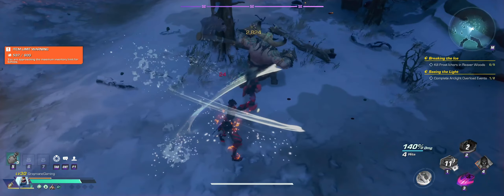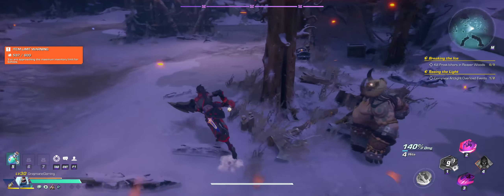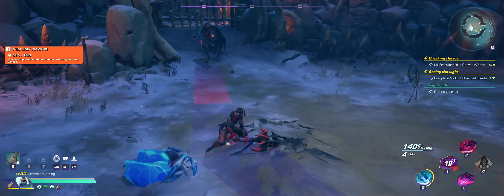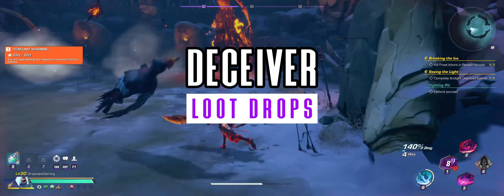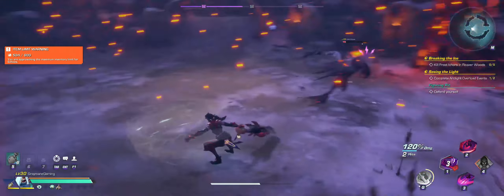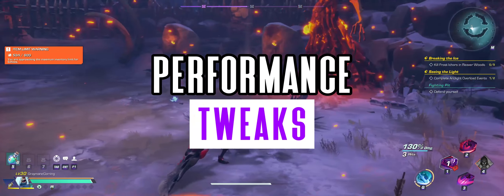It looks like we are going to be getting more transparency when it comes to crit rating and crit chance. The Deceiver spawn tech is being worked on to have more interesting spawns and actually drop loot, which might just make it easier to farm the rare Deceiver echoes in the near future.